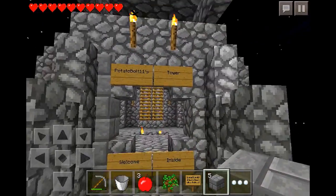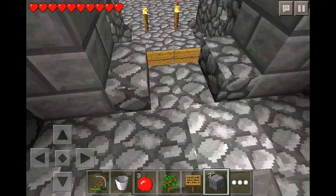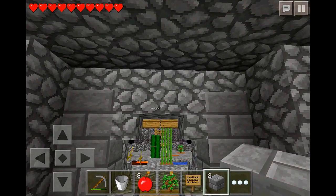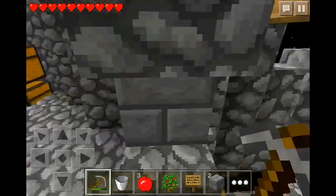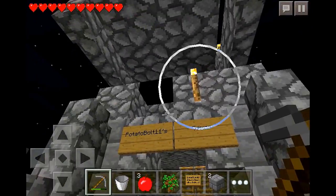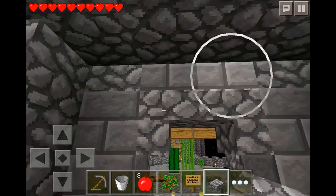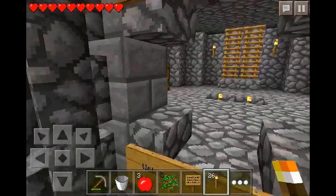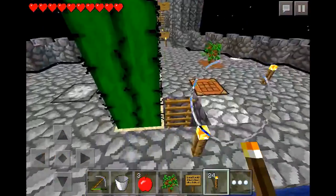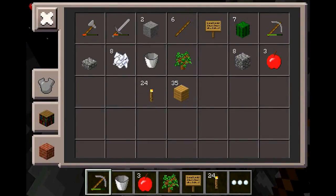Maybe I should leave these stairs as cobblestone — that might look actually pretty cool and give a pretty cool effect. Let me look at this from the outside. I just need to change this to stone bricks and replace the torches and then I should be good. Yeah, that's definitely staying as cobblestone. I have a problem here — I'll leave that as cobblestone too. I have eight — that's it.